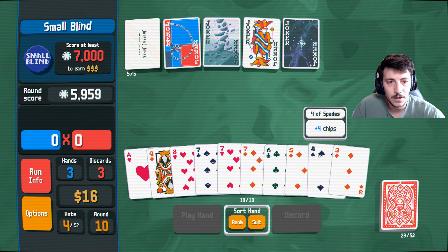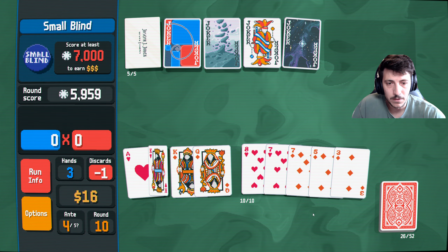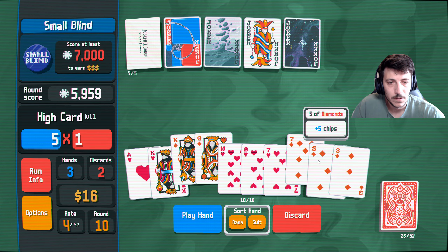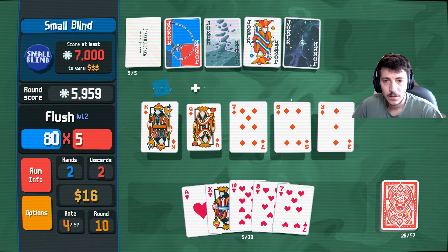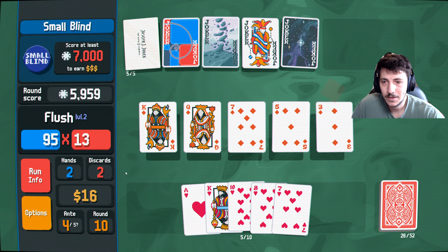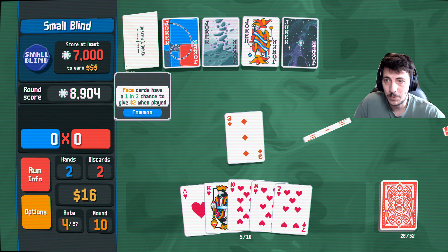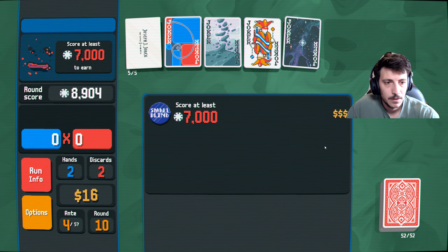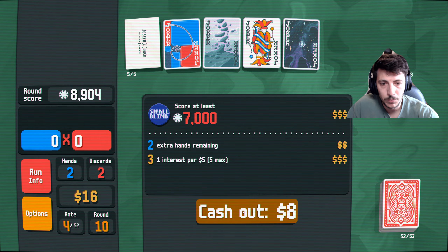And then we discard this. Play this hand. Come on — a little bit more money would have been nice. Okay well, we blew that one out of the water. Gain three in interest as well — two hands, so that's eight in total. Cool.